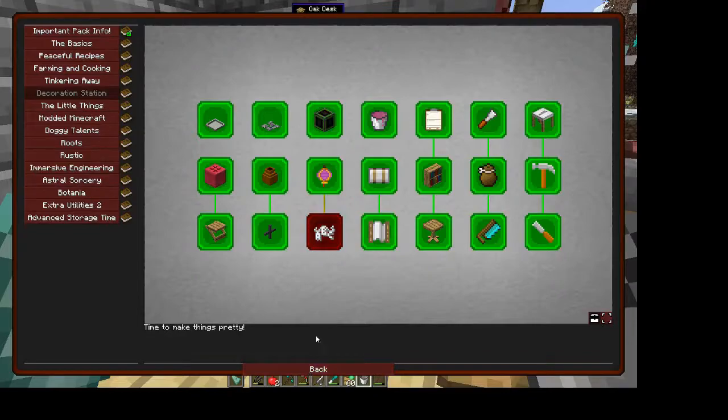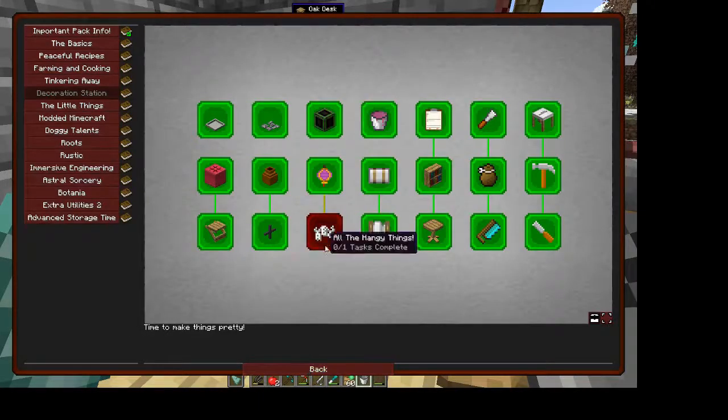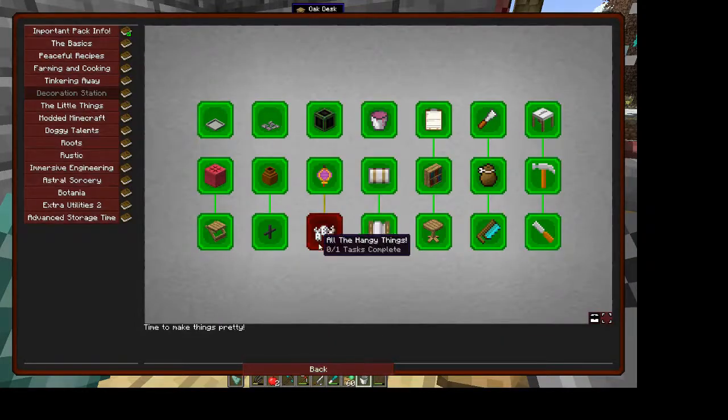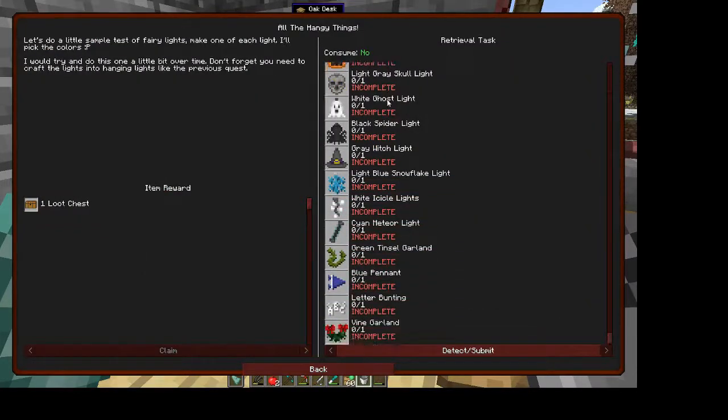I also made the sleeping bag, which means we don't have to come back home to sleep or carry a bed — you can use the sleeping bag instead. There's also a hammock which allows you to sleep during the day. I made these fairy lights, but I haven't hung them up — I probably should. And then there's a quest for all the different types of fairy lights, but I don't particularly want to make them all.